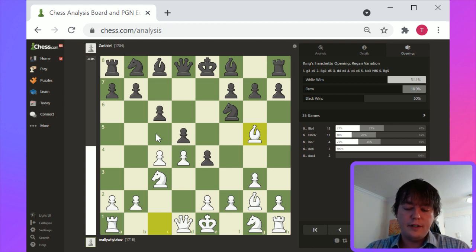The fundamental concept in a flank opening is giving your opponent center control and generally less cramped development. Then you try to undermine with moves like f3 potentially, or a few other options.